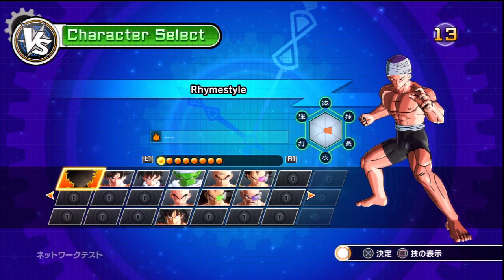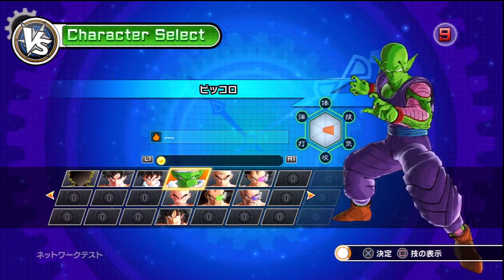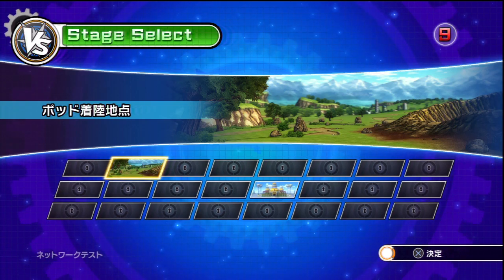So when you challenge somebody, you can play as yourself or you can play as any other character. I'm actually going to play as Piccolo for this match because my character doesn't have that many attacks.